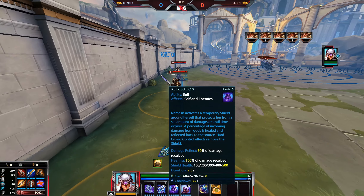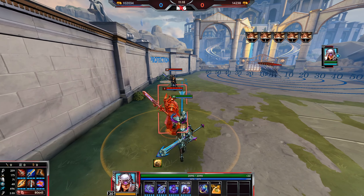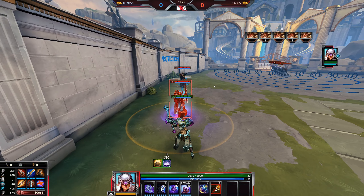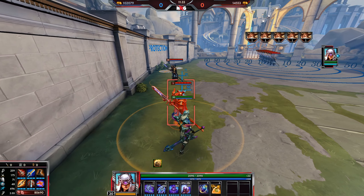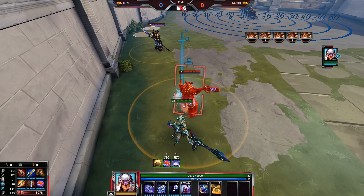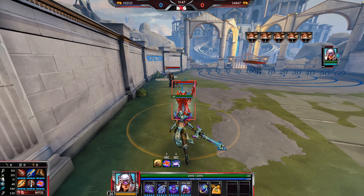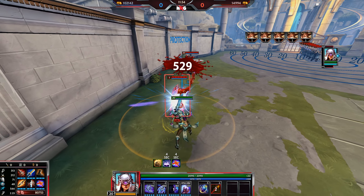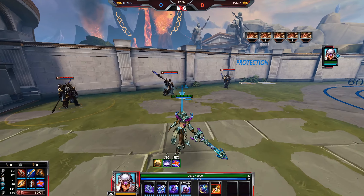The next tip: Retribution (3) is an auto attack reset, which is slightly different from an auto attack cancel — it's extremely fast to get basic attacks off, far more than a normal cancel. A normal cancel has a visible delay between attacks. With the reset, there's basically no delay — two hits come out nearly simultaneously. You just hold left click, and as soon as your first basic hits, press 3, and you get two basics going off right there. You can see two crits landing.